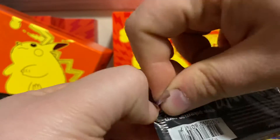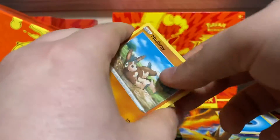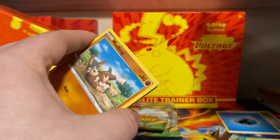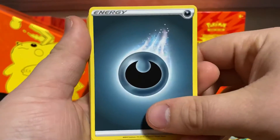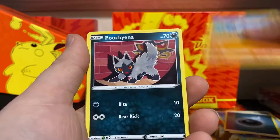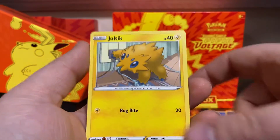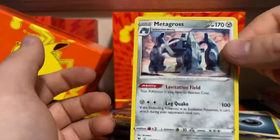Pack number three. Code card. Dark Energy, Dark Energy, Windy Stadium, Zebstrika, Excadrill, Mudbray, Purugly, Charmander, Chatot, Joltik. Reverse is Chatot, and Metagross non-holo rare.